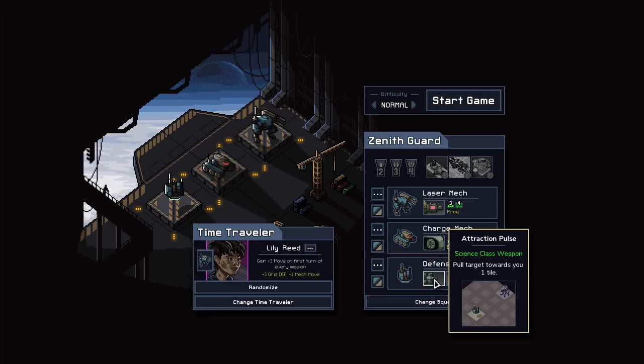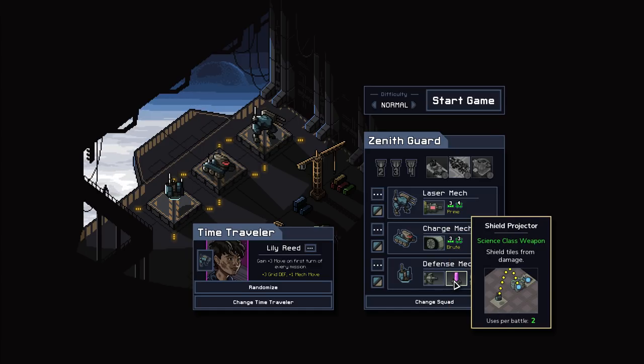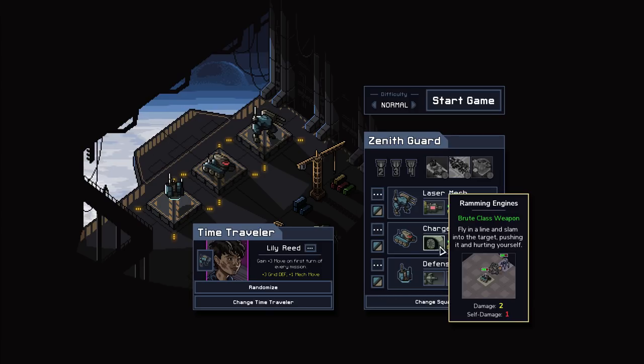This seems hard, but we have the science vessel I guess. That's what it looks like to me. You pull a target or you can shield two tiles. You shield the tiles from damage, but do the mechs keep it when you shield them as well?